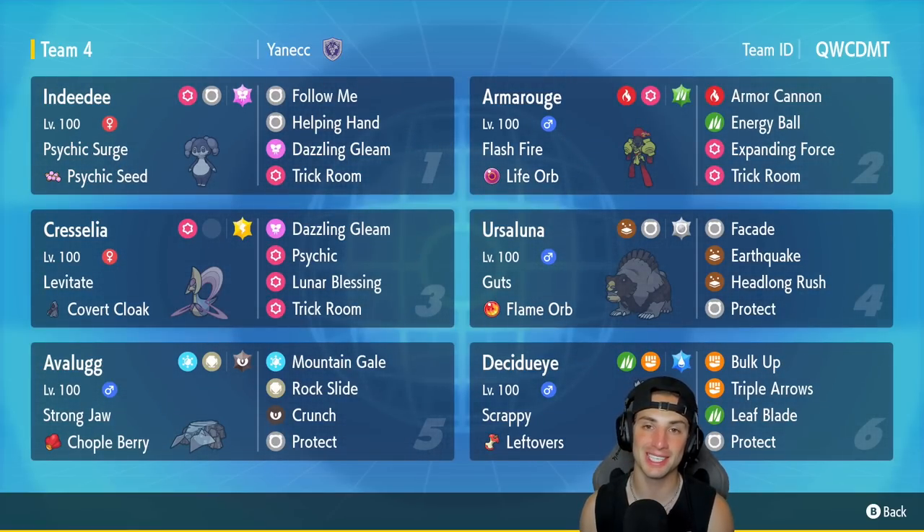Pair Facade with the burn plus the Guts boost, plus the STAB boost from Normal typing, plus the Tera boost — Facade is doing crazy damage. Fifth Pokémon is Hisuian Avalugg, which I haven't seen on the ladder yet. It has Strong Jaw, the Chople Berry, and the moves: Mountain Gale, Rock Slide, Crunch, and Protect. The final Pokémon is the star of the show, Hisuian Decidueye, with Scrappy as its ability and Leftovers. It has Bulk Up, Triple Arrows, Leaf Blade, and Protect. Rental code is in the top right corner.